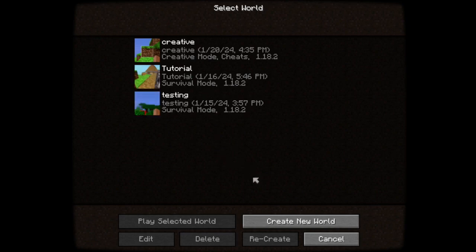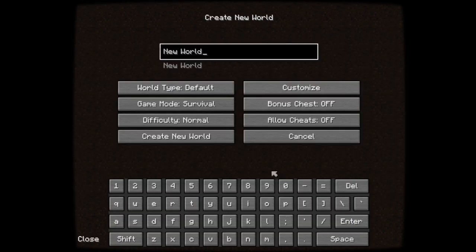Don't mind these worlds — they were just me testing and making sure everything would work. So I didn't actually find anything, really. This is the wrong thing to be changing. On survival. Allow cheats — I'll leave off for now. I'll turn on bonus chests just so we have a few items to start off with, so we're not immediately just starting with nothing.